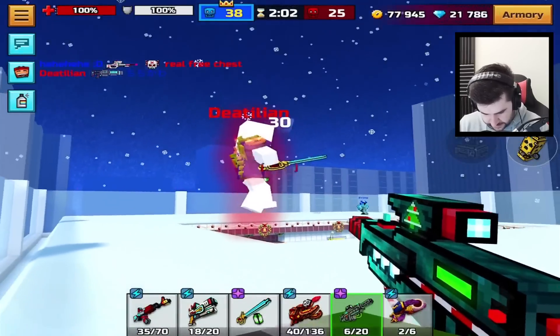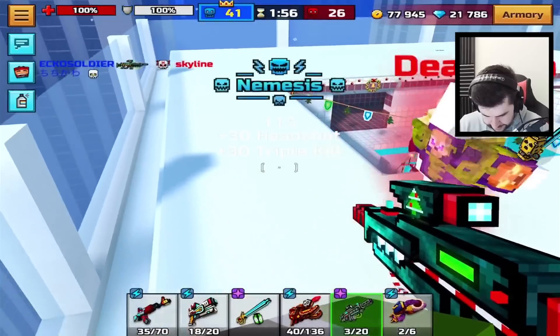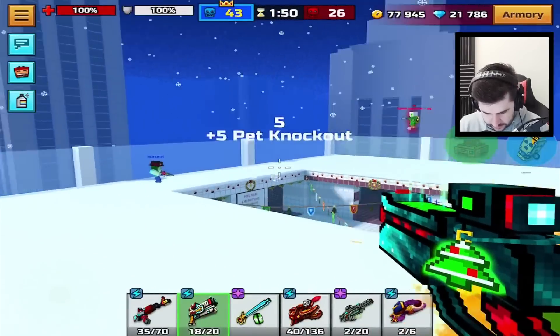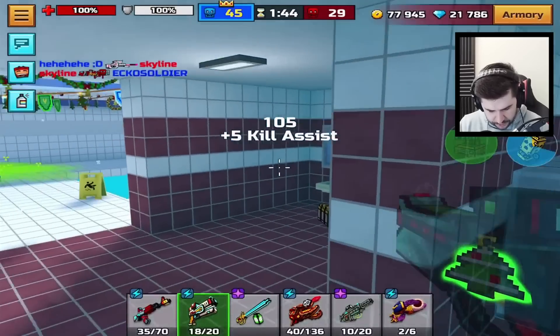That guy's name is Free Chest. One-shot kills now — much better, Echo. There we go. I do like the sniper. Ronin and sniper, but I appreciate you. I'm trying to love this again. That was a one-shot kill there.